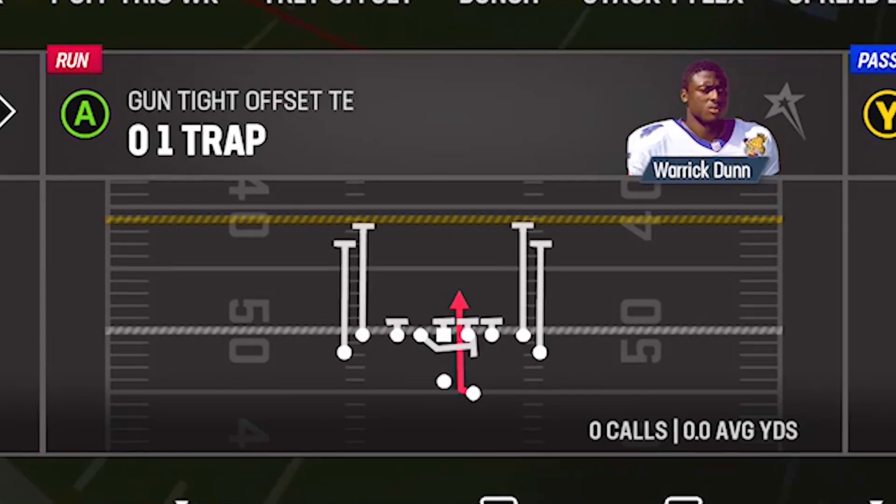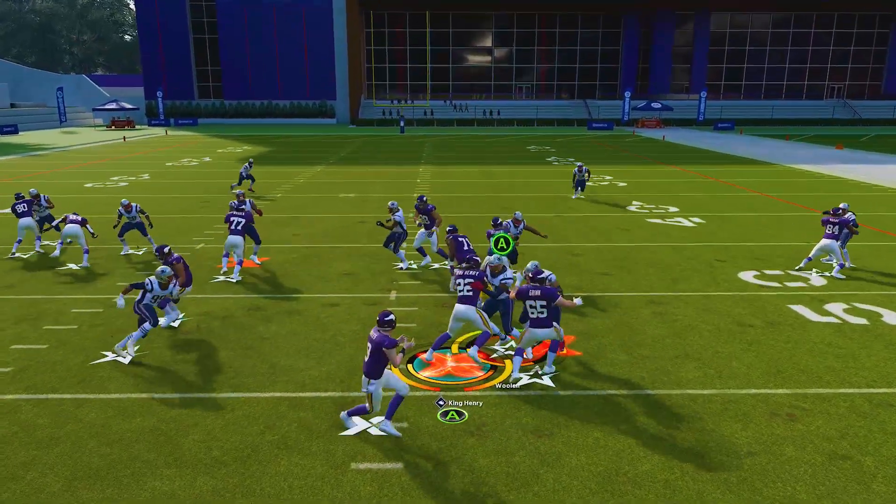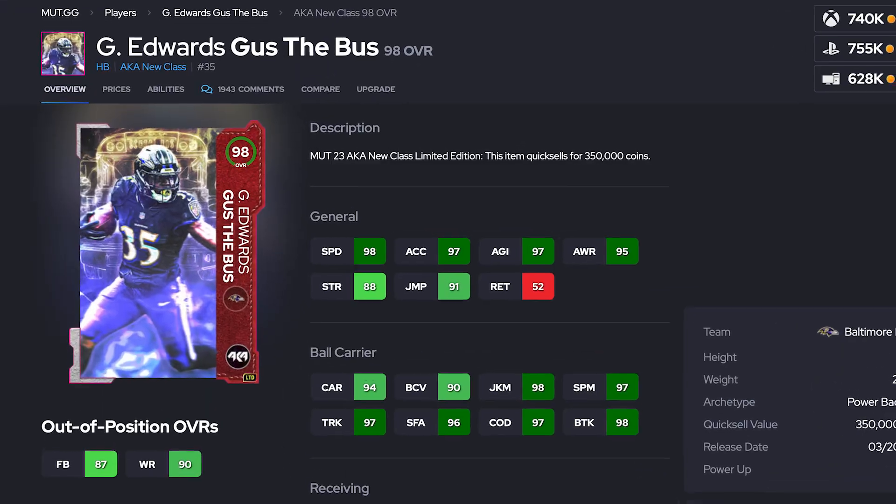In today's YouTube video, we're going to break down how to stop the 0-1 trap in the backfield for a loss. So a lot of you guys in the comment section can stop complaining about the Quadfather, the King Henry, and the Gus Bus.